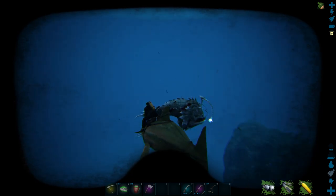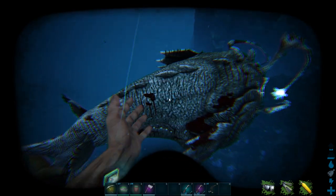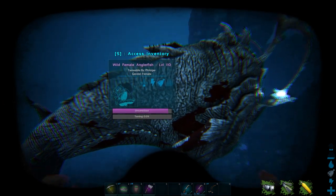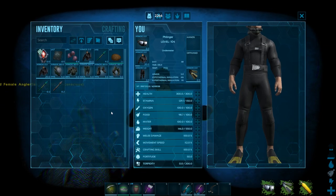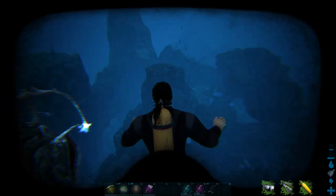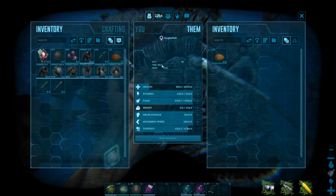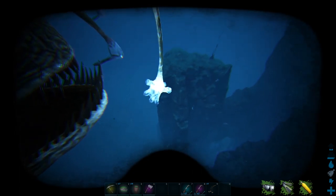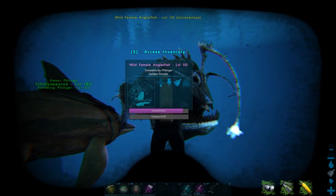I'm way out here in the middle of nowhere with this guy. His torpor is gonna be going down a little bit fast. If it keeps going down super fast, I'll use trank arrows in my ascendant crossbow to kill some jellyfish so I can get some biotoxin. Biotoxin is easy to come by if you've got a crossbow, and it works better than narcotics — it's amazing.